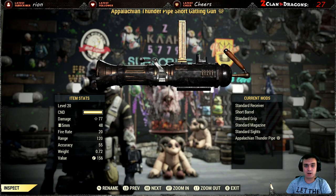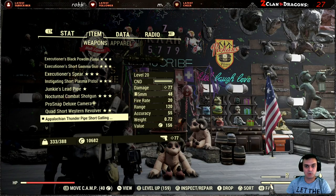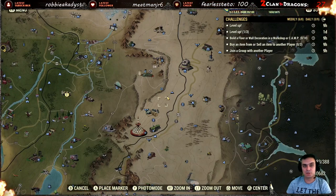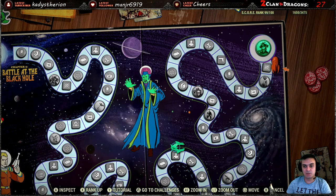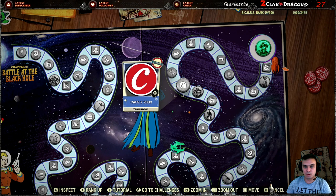You will unlock it as soon as you hit rank 94. Once you've played and got your score by doing your daily challenges or any repeatables, you navigate to your Legendary Run section right here, and once you hit rank 94 you will be able to claim it.